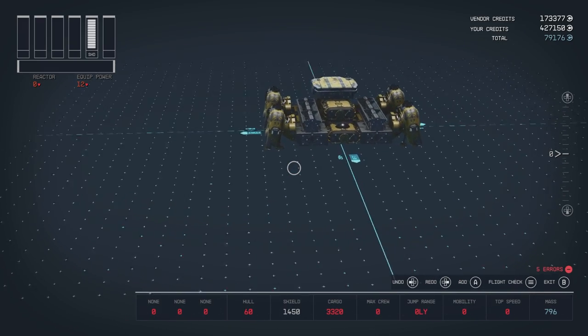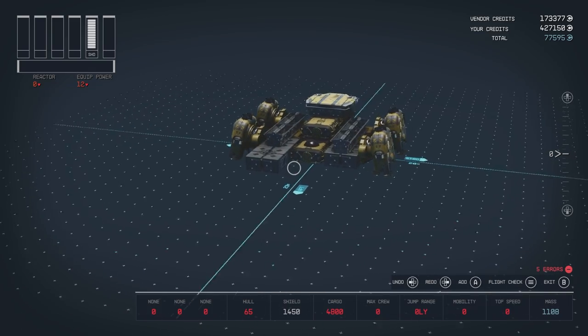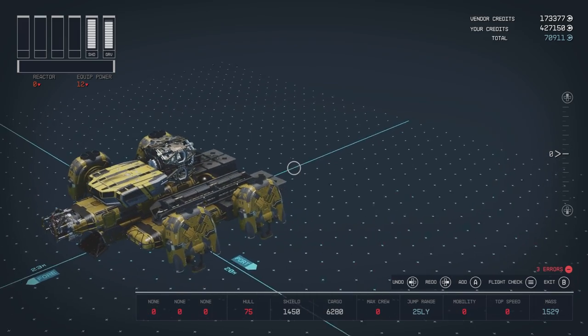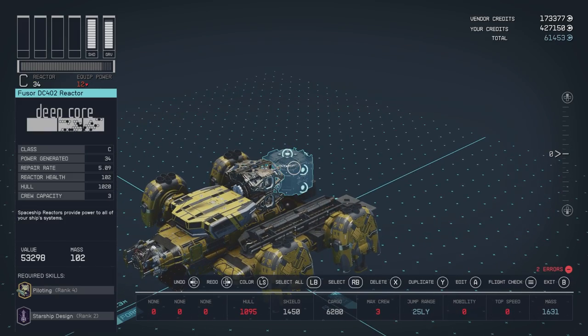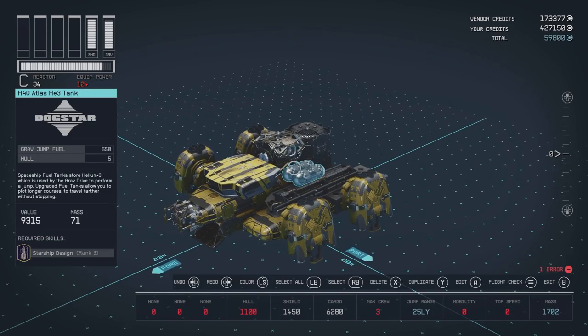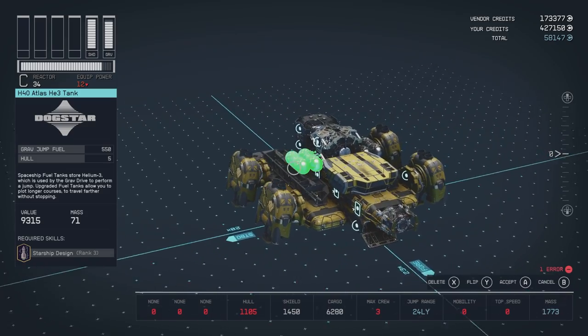Add additional S204 cargo holds behind the existing ones. Place a J-50 Gamma Grav Drive behind the cockpit. And a Fuser DC-402 Reactor directly behind that. Place H-40 Atlas Fuel Tanks to the bottom attachments of the Grav Drive.